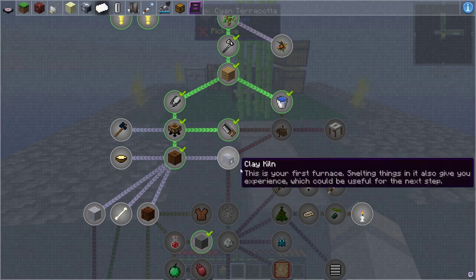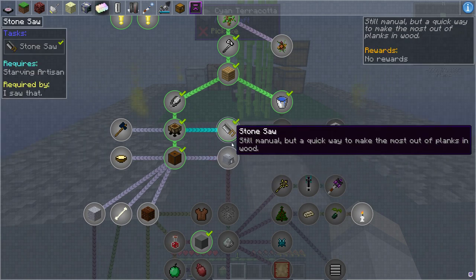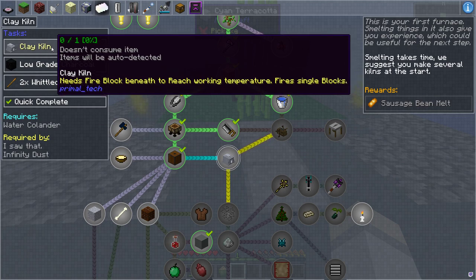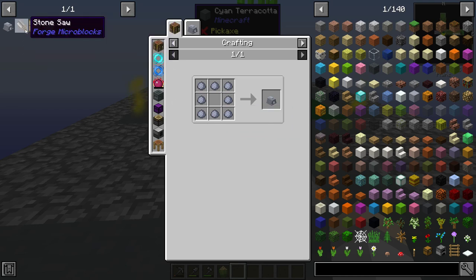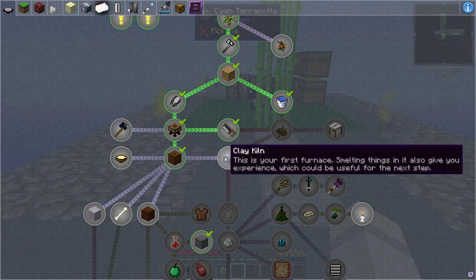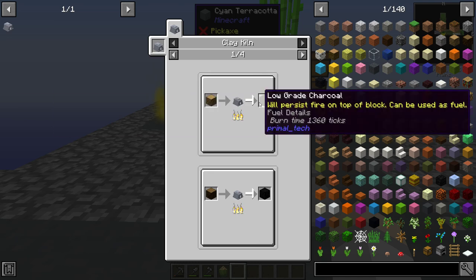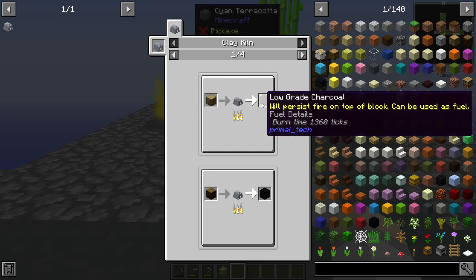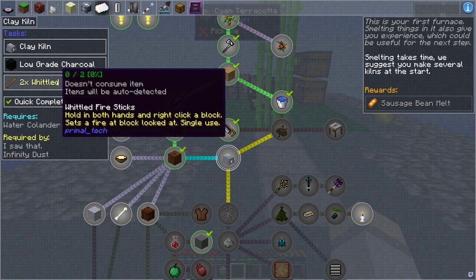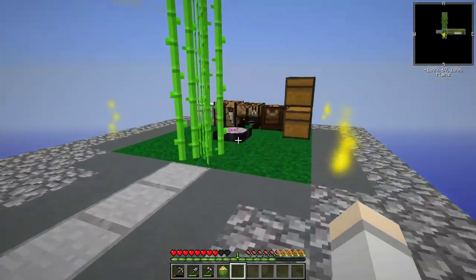Let's check what we have here. It looks like we have this one and it looks like it's combined here. So this is the stone saw, and this is the clay kiln. Let's open this up and put this on A. Oh, that's a really easy one. And then you could put oak wood in there to get low-grade charcoal. And then withered fire sticks - this is how you produce the fire. So let's go ahead and do the kiln.